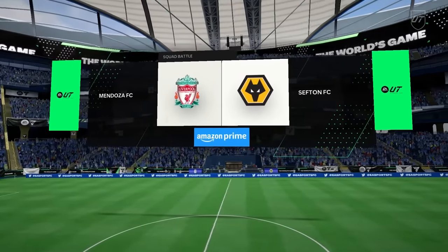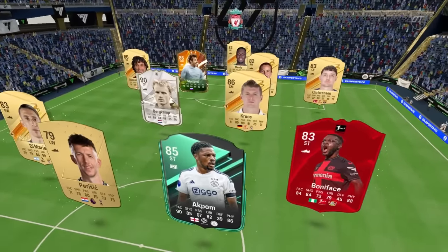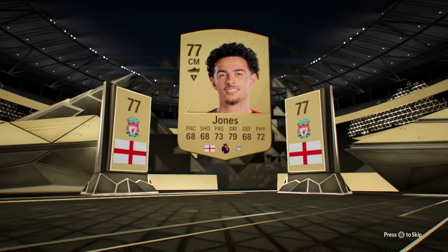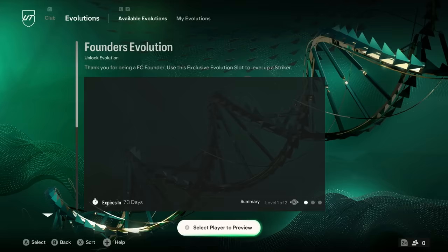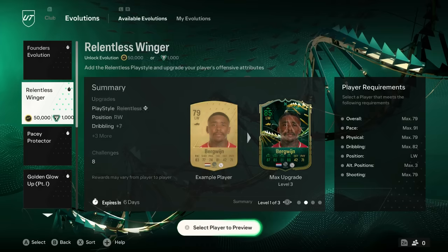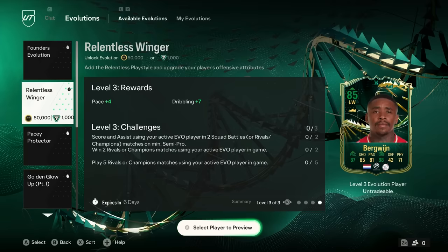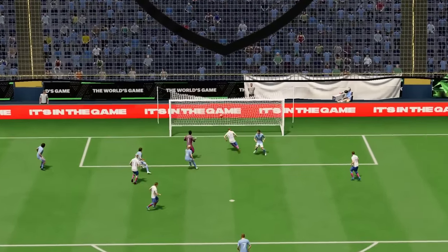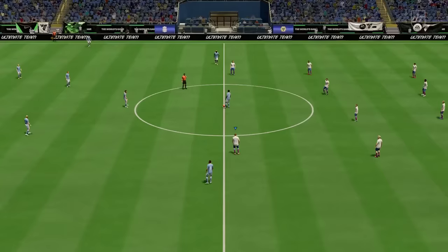FC 24 does at least deliver some long-awaited and significant changes to Ultimate Team. The dream squad-building mode is no longer just a copy of FIFA 17. You can now complete objectives, moments, squad battles, FUT Champions, and division rivals modes that have all been available outside the Switch for years. The smart new Evolutions has also made its way to Ultimate Team. Applying an EVO card to a player like Steven Bergwin can bring them from a 79 LW to an 85 Relentless Winger. But even with these improvements, you'll still need to actually play games to earn XP and improve your standing in Ultimate Team, making seeing any of these upgrades in action a chore all the same.